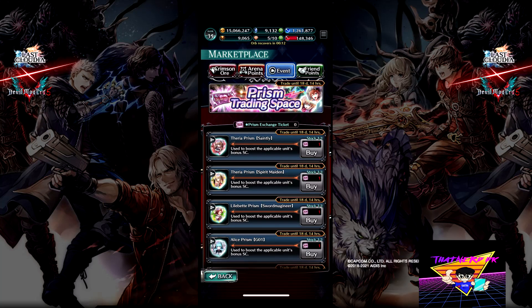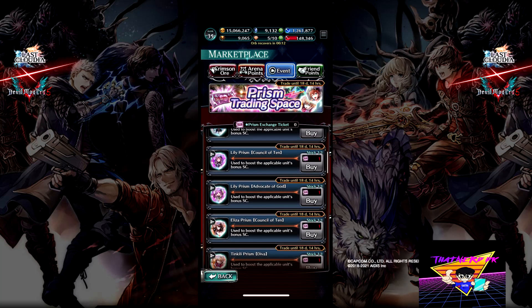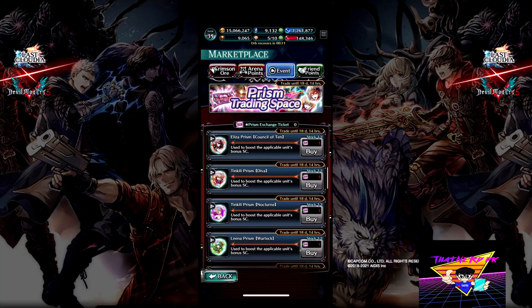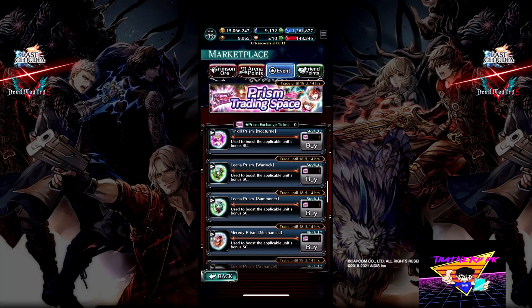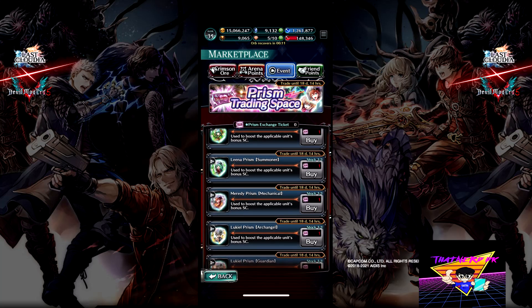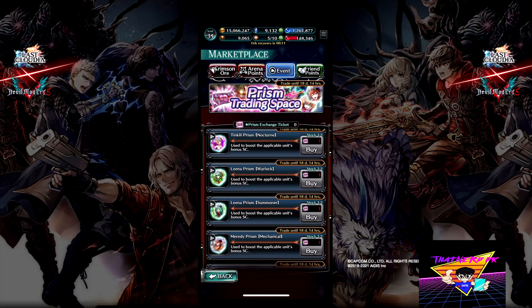These prisms are super important. There are some great prisms in here for DOH units, which I definitely recommend you use them for. We even have a limited character as well — Tinkilly — which is going to be very hard because there's also Merity prisms, and Merity is a brand new character. She is a non-limited, which means she is going to be in the kit in the future; eventually you will get her if you weren't able to get her now.